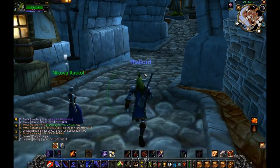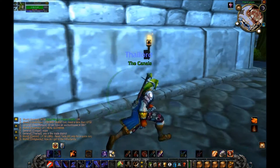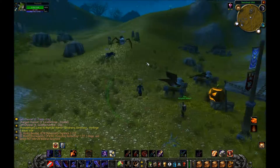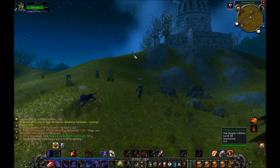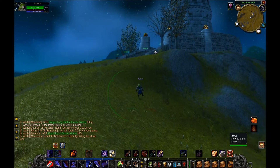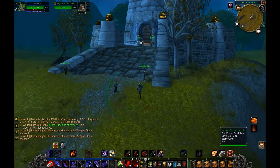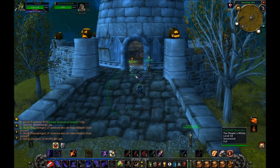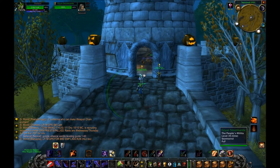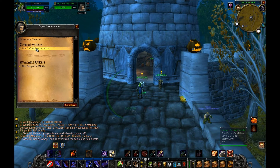We're back. Let's go ahead and talk to Gryan Stoutmantle. How do you pronounce his name — Gryan? Gear-yan? Let's just call him Stoutmantle, that's easy to say. 'Did Master Shaw shed any light on things?' He sure did — here's Shaw's Report. Oh, three pages — let's do it.